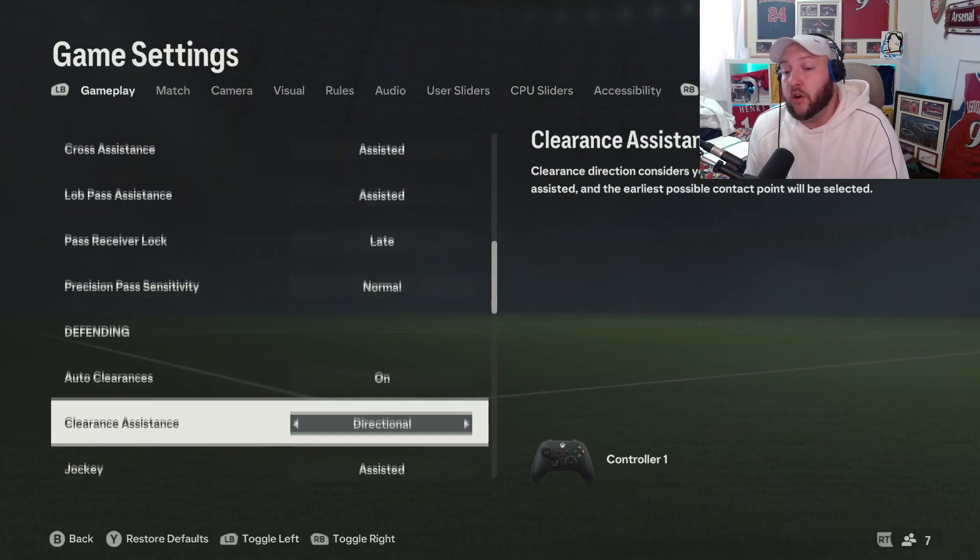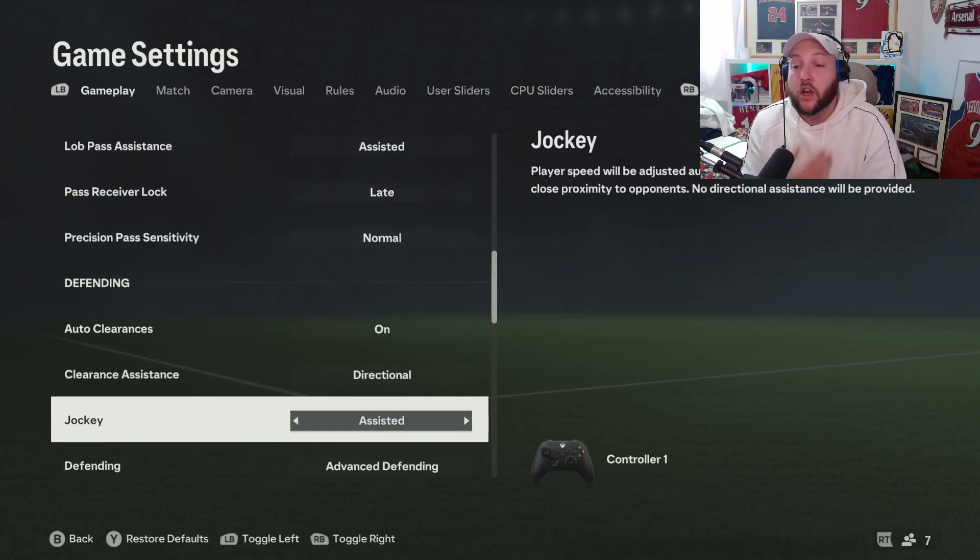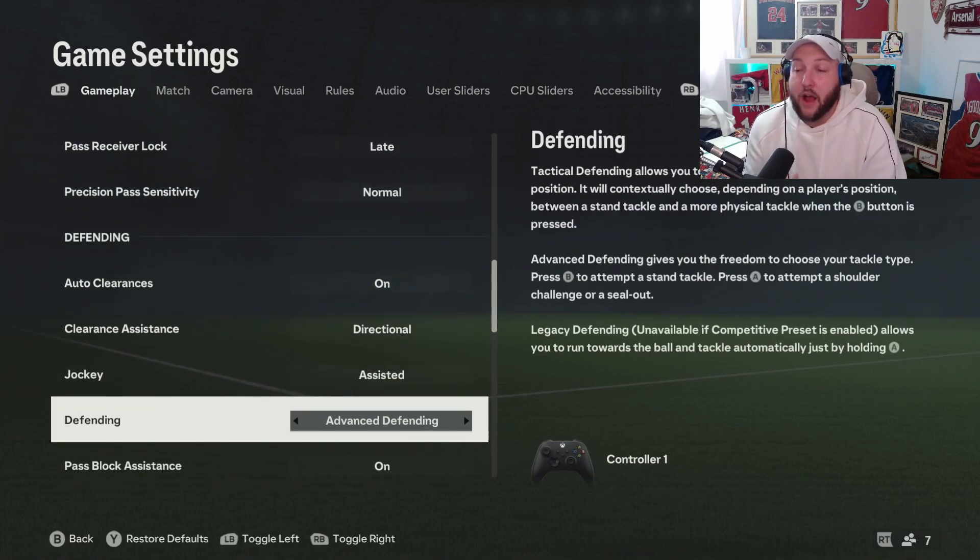For defending, auto clearances are on. Clearance assistance is on directional — so wherever direction you push it when you clear is where the ball is going to go. Jockey is going to be assisted. Now defending comes down to your preference. You can see there are three types: tactical defending, advanced defending, and legacy. Do not use legacy in my opinion because when you go into Fut Champs or rivals, it won't be activated.